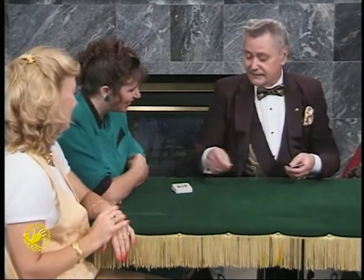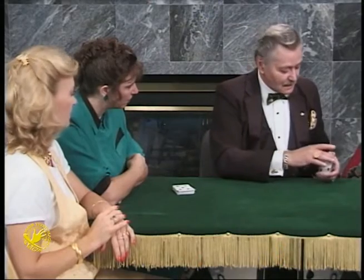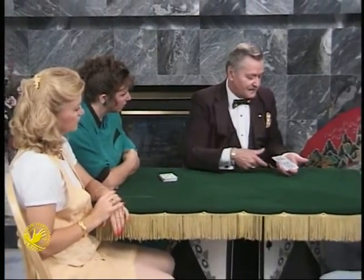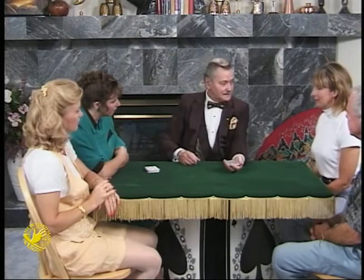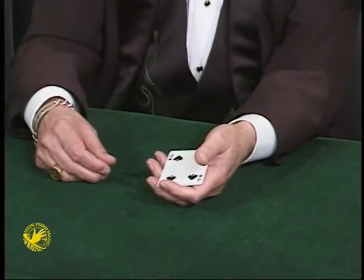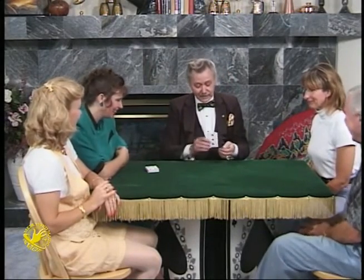Maybe it's a little bit difficult to understand with five cards, so we'll just use four. If I take the four and I put it into the deck, you may think I'm cheating. So would you do me a favor and just push it right in flush? Thank you. Now, where did you place the four? Right in the center. So there's absolutely no way I could get back up here. Maybe it's a little bit difficult to understand with four cards, so we'll just use three.